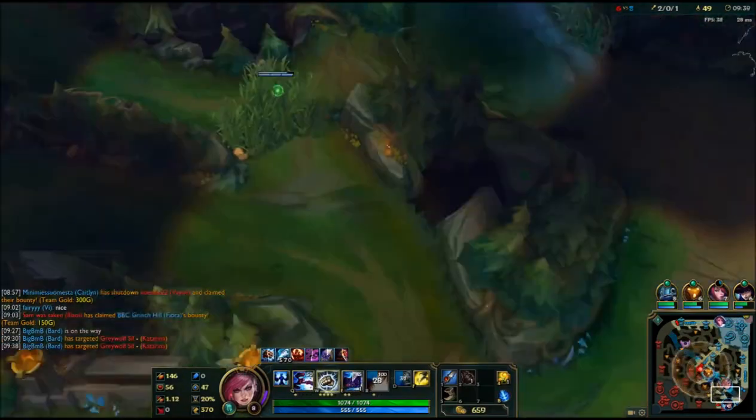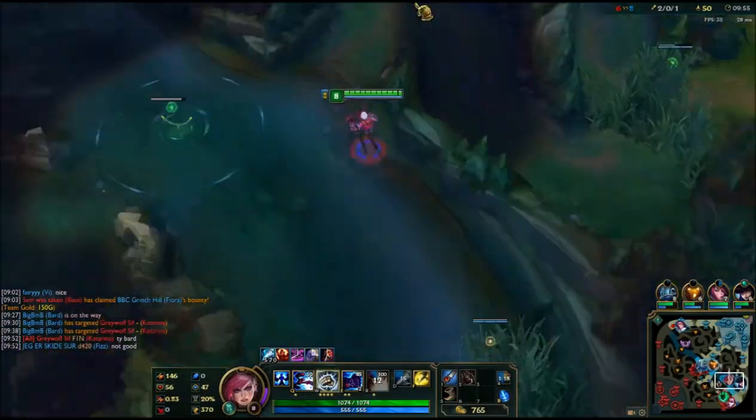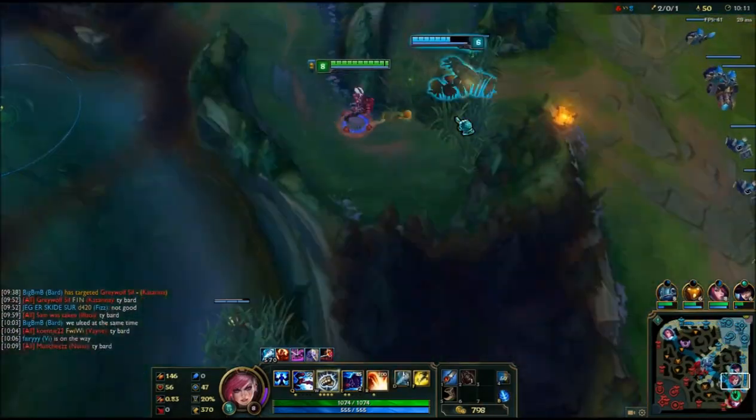I've got blue buff here and red. The bot lane is pushed, and you always want to be aware of where the enemy jungler is as well.